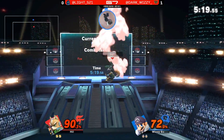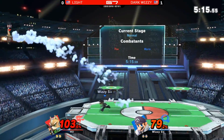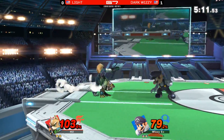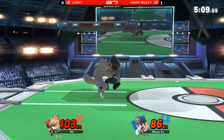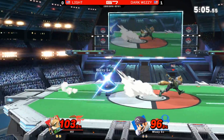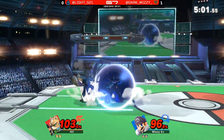Light doing some jumping of his own — 72%, 79. Forces Wizzy to air dodge, but can't follow up, so he eats that back air. Forcing Wizzy to air dodge is a big statement right there — that's a good thing for Light. Before, you saw Dark Wizzy comfortable just nearing his way out, but now he understands that Light is getting way more threatening with these combos.